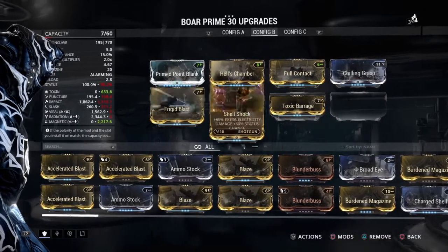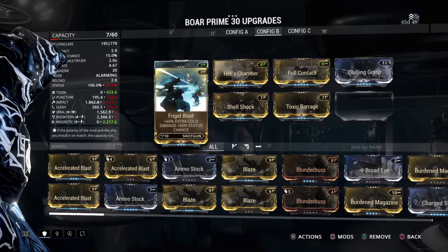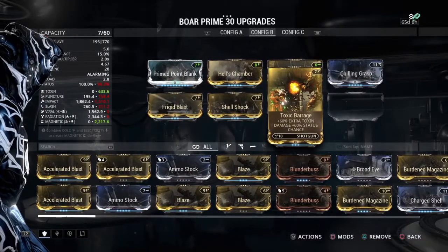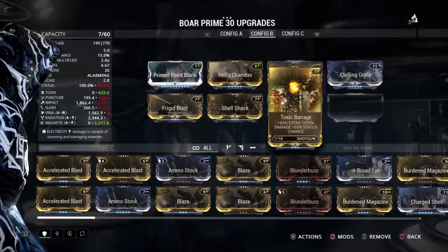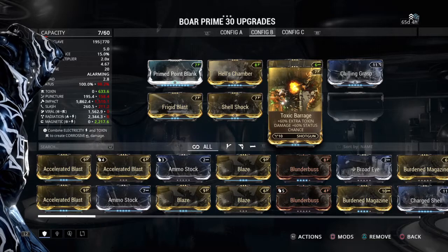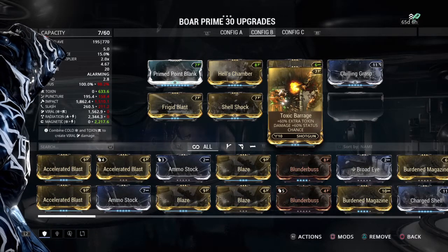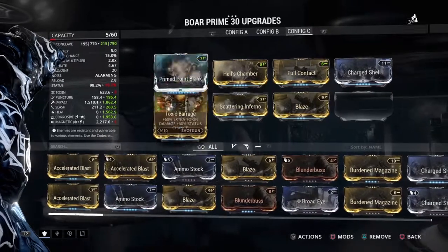Now versus Corpus, we'll have a 98.2% chance of hitting a status, which we will have Magnetic and Toxin. As you notice, this build goes without the Blaze mod. I feel Toxin is better simply because with Toxin you can get through the shield.